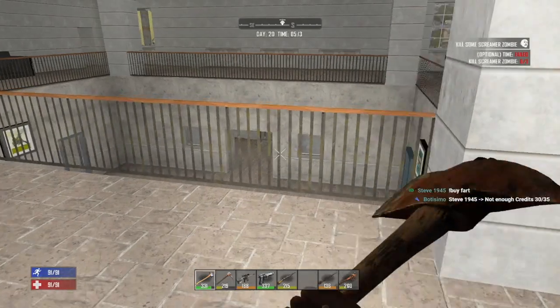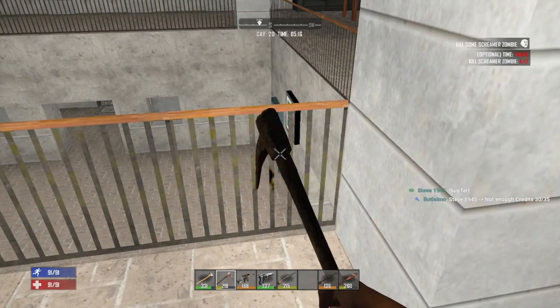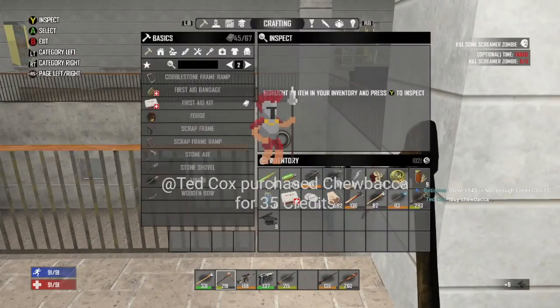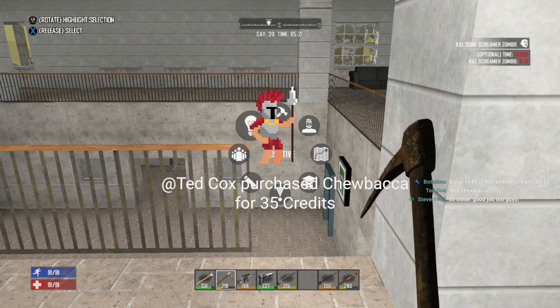Today is going to be a horde day. I've got to get a horde base going. So first thing I want to knock out all this railing — it's iron, so we'll switch over to this and get it going. I'm so scared. Chewbacca's here too. Hi, Chewbacca.